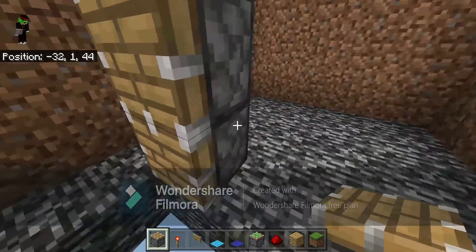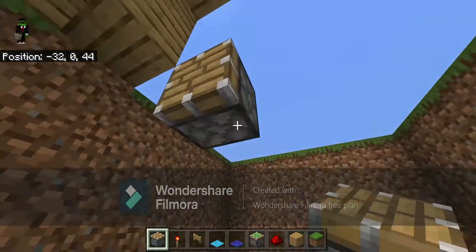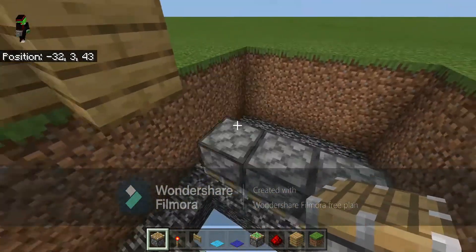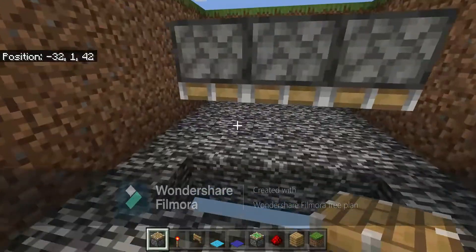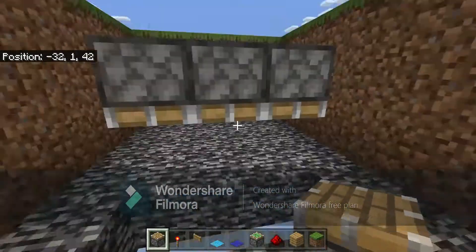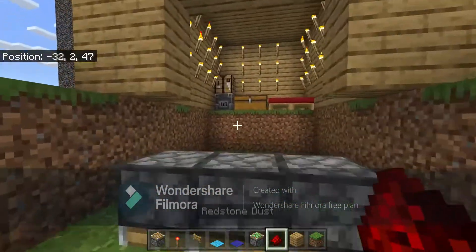Place your pistons one block in front of where you're building everything, and one block above the three blocks that you already have. You want to make sure they're facing down so that way it doesn't mess up anything later in the build.